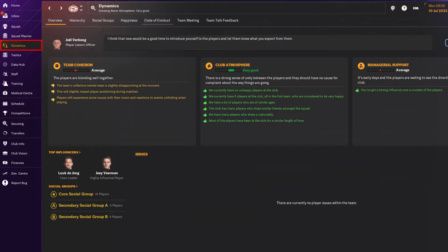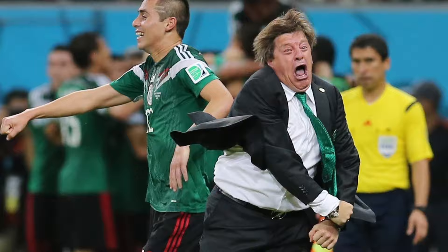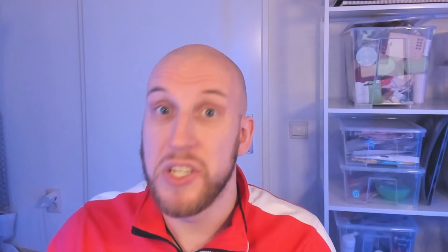That takes us to step number five, where we'll look at the dynamics screen — an often overlooked step when starting a new save. It's crucial to get an idea of club cohesion and atmosphere when starting out, as it can shape how you approach interactions with your players. If everyone's already relatively happy, you can push them a bit more from the start, but if dynamics are down, you might want to be more cautious. You'll also want to look at the hierarchy of your team and see who the most influential players are, so you don't accidentally upset the wrong player.